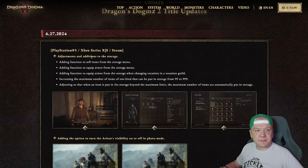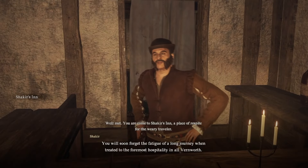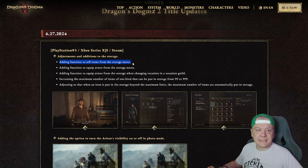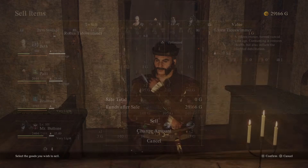Let's start with adjustments and additions to the storage. First of all, there's a function now to sell items from the storage menu. You can come up to any innkeeper and there will be an option to sell items from the storage. I'm not sure about the prices because they can differ from vendor to vendor, but it's possible now to sell items from the storage by talking to any innkeeper.